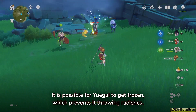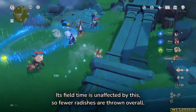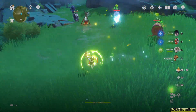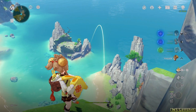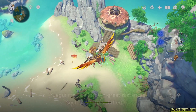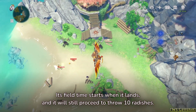It is possible for Yuigui to get frozen, which prevents it from throwing radishes. Its field time is unaffected by this, so fewer radishes are thrown overall. Yuigui may also be thrown great distances, such as off a cliff edge. Its field time starts when it lands, and it will still proceed to throw 10 radishes.